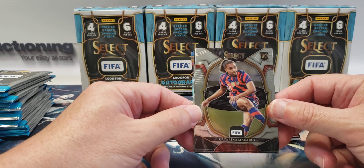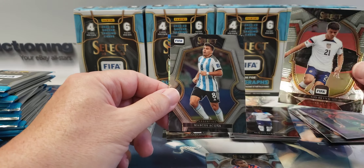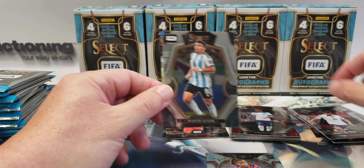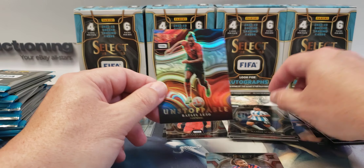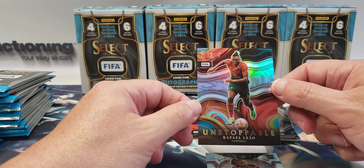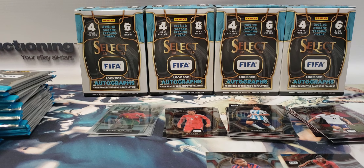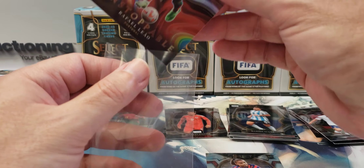Katrina Macario — rookie card, I'll sleeve that up. Gio Reyna. Marcos Acuna. And Unstoppable — Raphael Leal, that's also a prism. So all the inserts so far have been prisms.